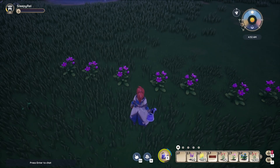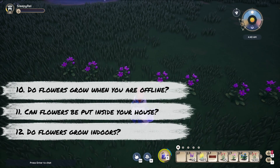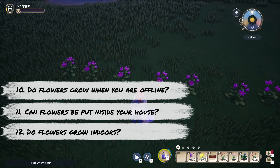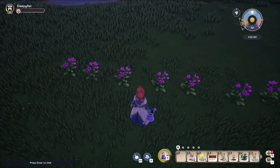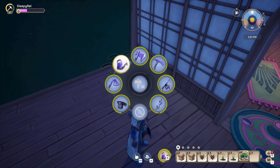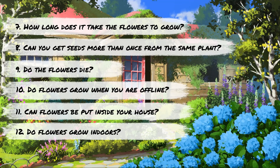Then I needed to test if they can be planted indoors, if they grow indoors, and if they grow while you are offline — so I did all of those at the same time. I planted these seeds inside and logged off. When I logged back on, voila! So in short: can flowers be put inside your house? Yes. Do flowers grow indoors? They do. And do flowers grow when you are offline? The answer is also yes.